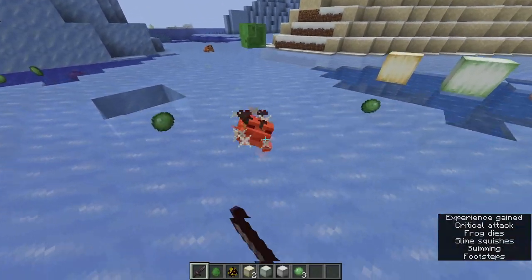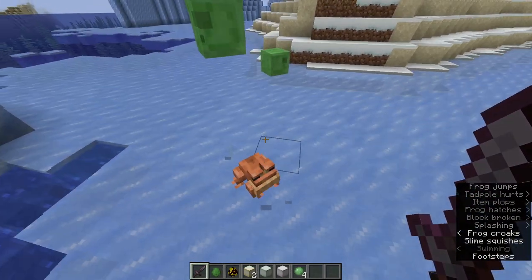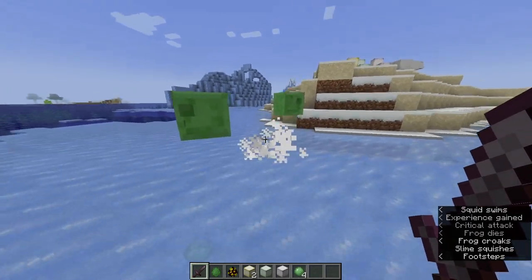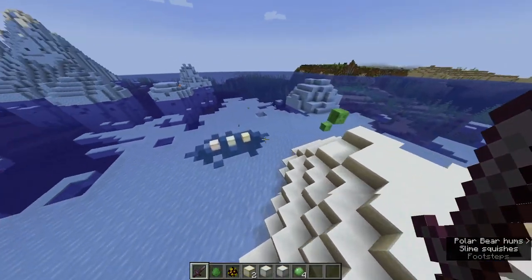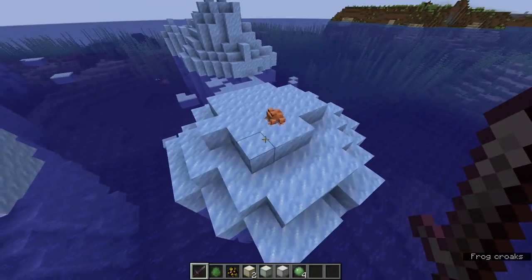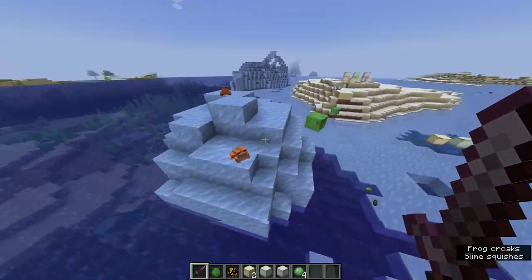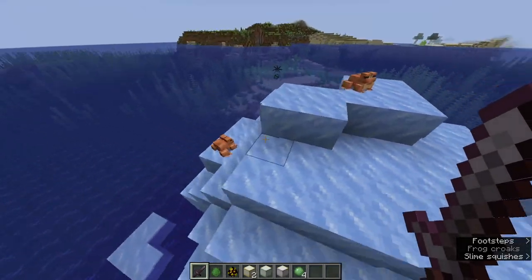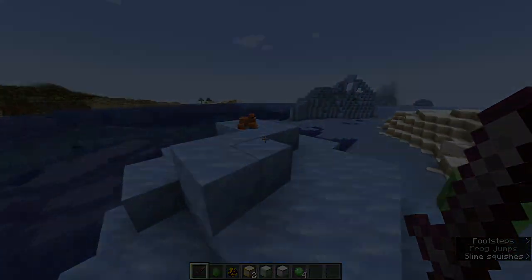Like I said about killing frogs, they only give experience but they don't have any drops yet. The only type of drop you can get is when you make them kill a magma cube. Sadly, we get no blocks or anything — no drops except for a little bit of experience points — but still a very cool mob that is going to add some nice effect to Minecraft and make it a little more scenic when mangrove swamps come around, and of course inside our regular swamps as well.